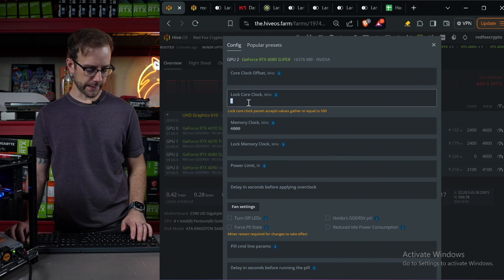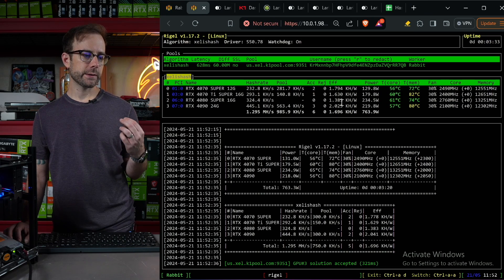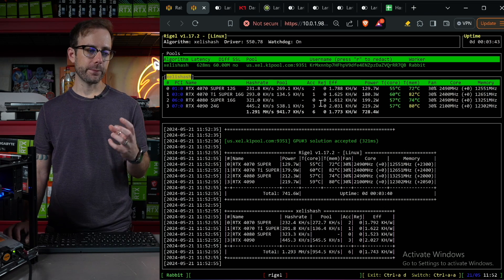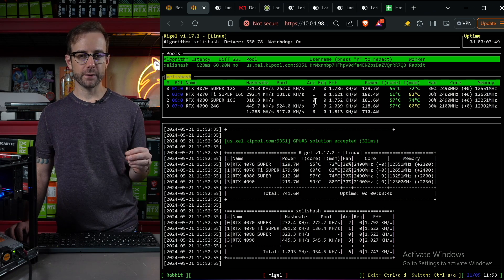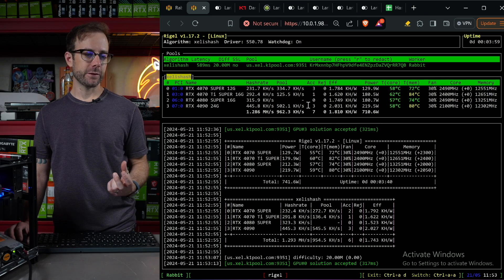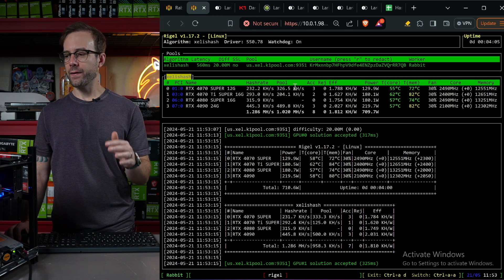So let's pull down the core a little bit and see if we can get this even higher on efficiency. I'm going to go down to 2490 — I'll come over here to the lock core clock in HiveOS, enter 2490, hit apply. I'm going to probably lose a little bit of hash rate, but I should lose a good amount of power and get better efficiency. And yep, there it is — just hit above the 1.4, up to 1.5. We'll let that settle out. That's what I'm going to do to find a balance: give it the most memory it can handle, then pull the core down to save power and get efficiency.